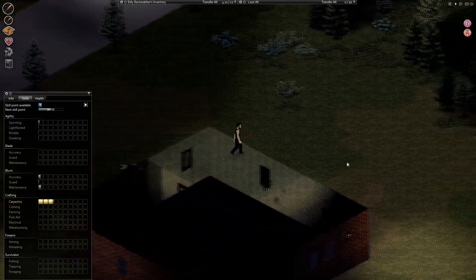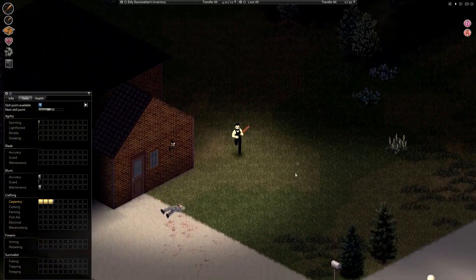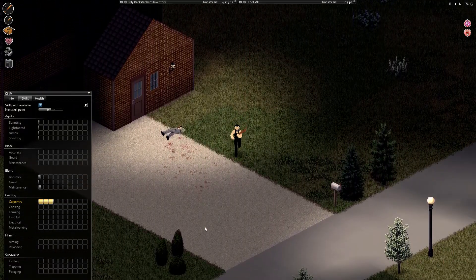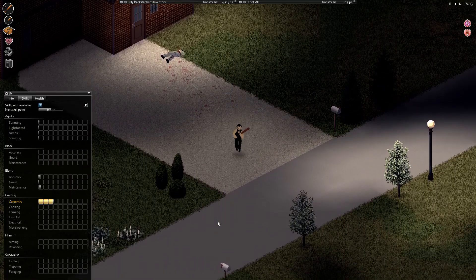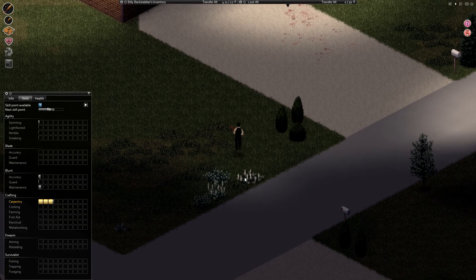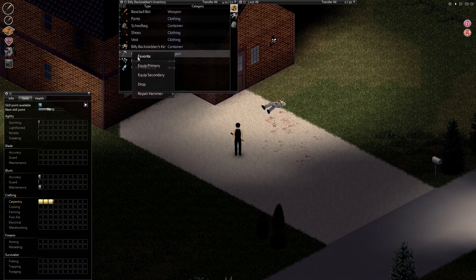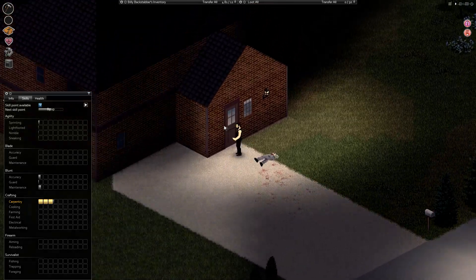Skirt. Okay, everything's dirty on these zombies, so I gotta watch out what I use for rags. Alright, it looks clear. Let's get back, take down this door. Mission is to fortify our base.